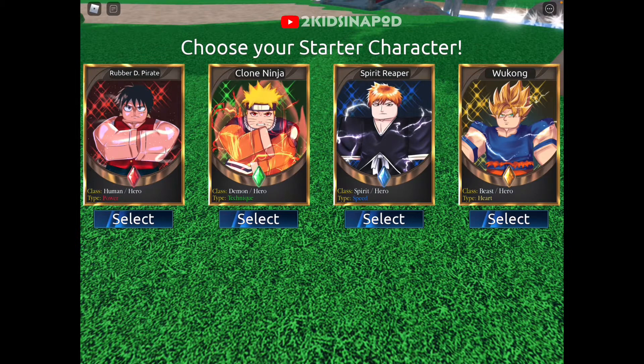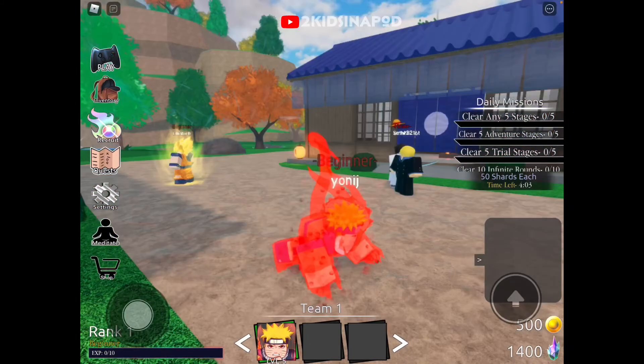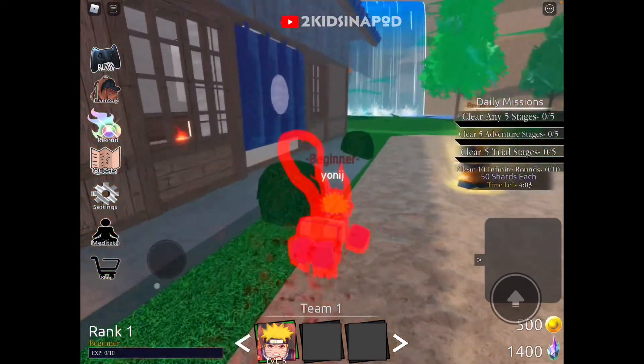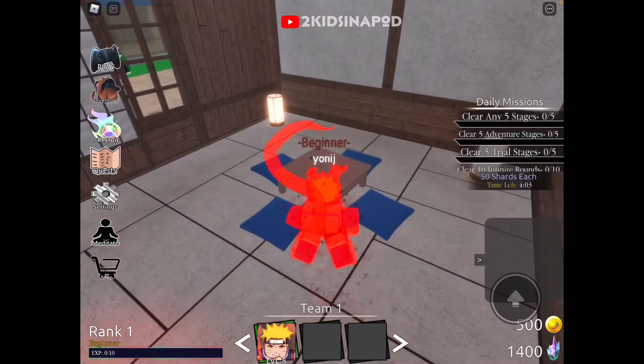So let's go pick Naruto. Me is the ninja. Me is Kurama. We're gonna be staying in here just because we don't want to be dead.